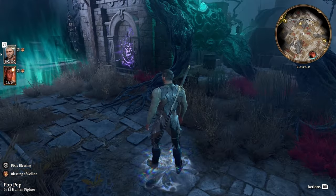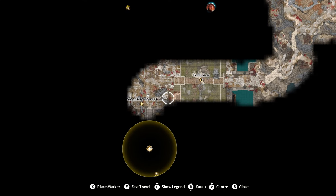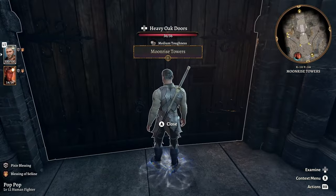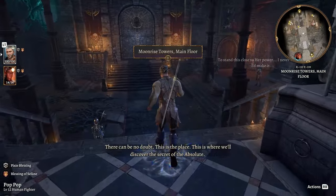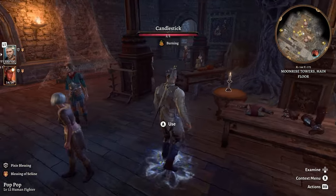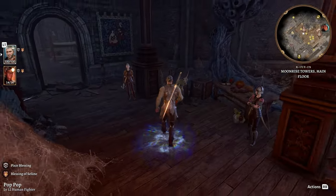Now this last set is at Moonrise Towers in the Shadow Curse Lands. Of course, everybody knows Moonrise Towers, so you're not going to have any trouble finding it. There's a vendor right in the main lobby — there she is — and she is selling this. You won't be able to loot it off of her, so you're going to have to buy it. It lends itself pretty well to dyeing; I think I got a pretty cool look going with that. The Sharpened Snare Cuirass.